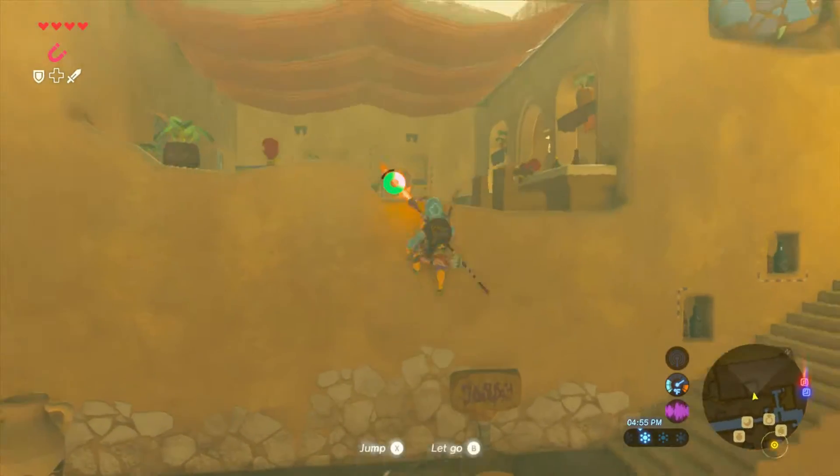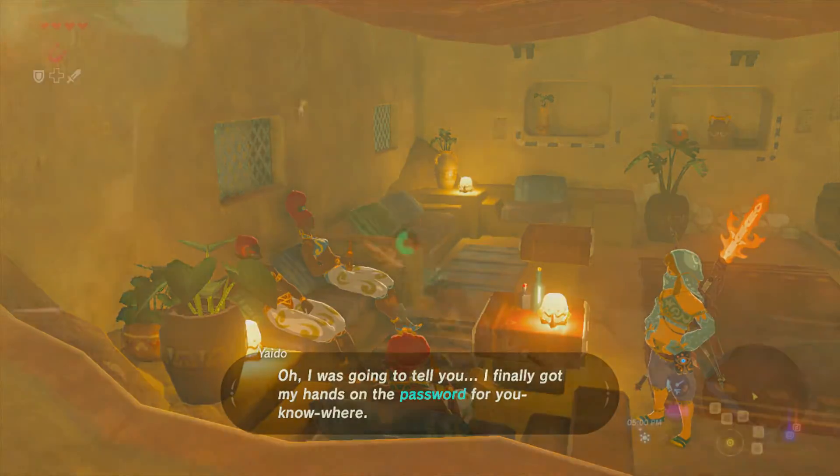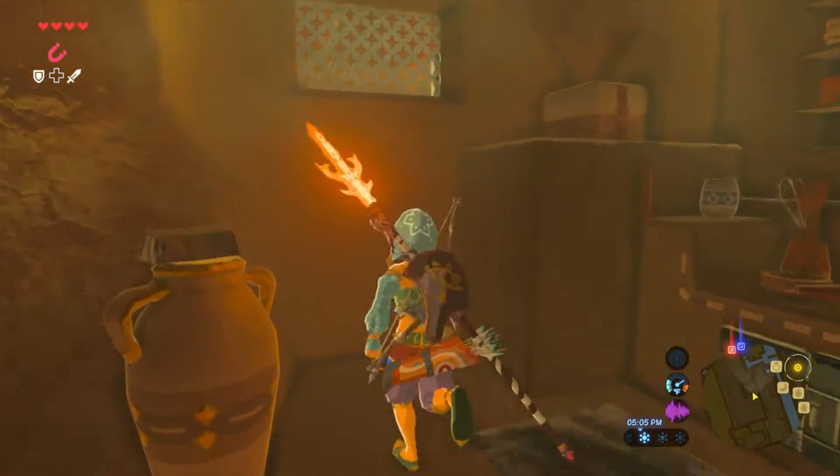In order to get the password, go to the building behind the inn and talk to these three Gerudo ladies. They'll realize that you're there and won't reveal the password, but if you go next door you can listen in through the window.